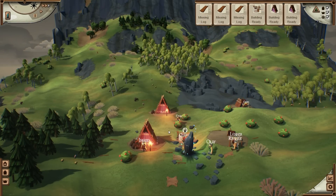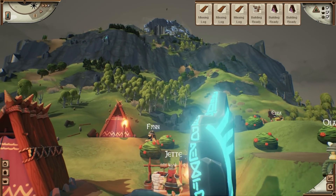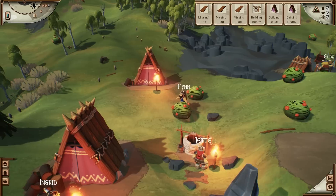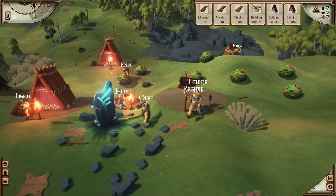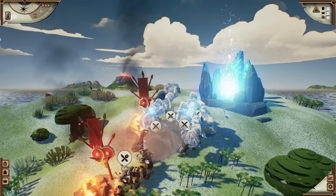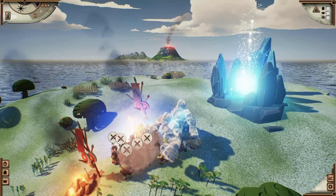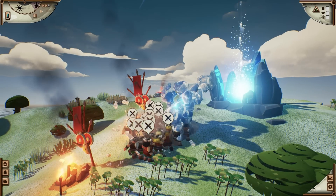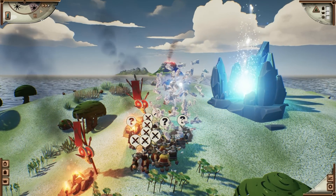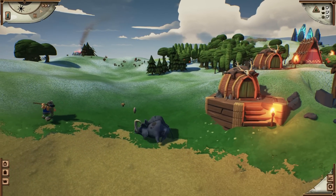You can also pause and take a look around. By now, our Vikings are pretty well armed and have an easier time dealing with their enemies. Also, they share the island with more and more animals you can turn into food by building a hunting lodge.